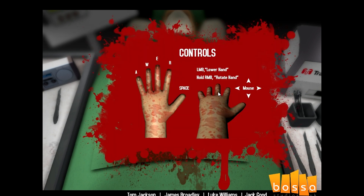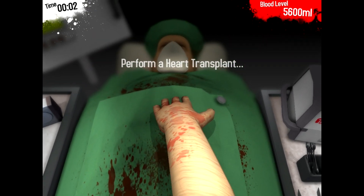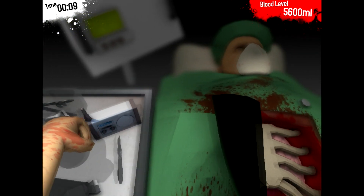So you have total control of this guy's hand — your AWERQ keys for the fingers, and then with the right mouse you control where it goes. And the first thing I've got to do is open up his chest cavity, because that's the start of every surgery. So I'm going to grab onto this and move it aside.